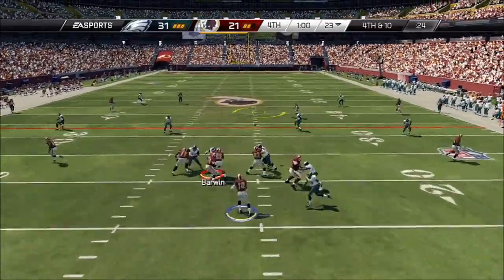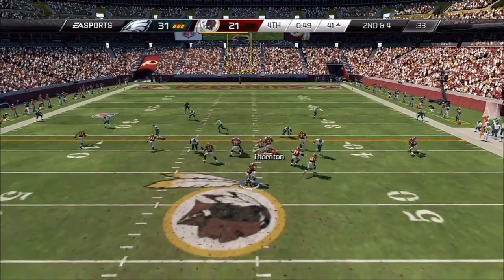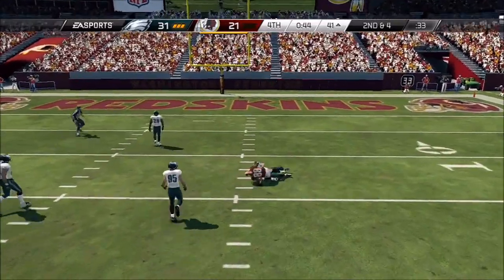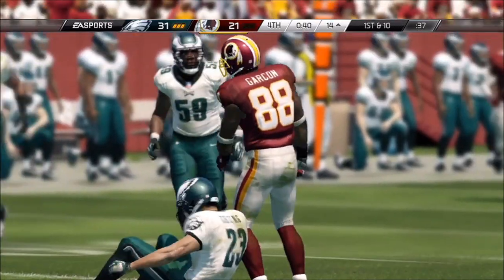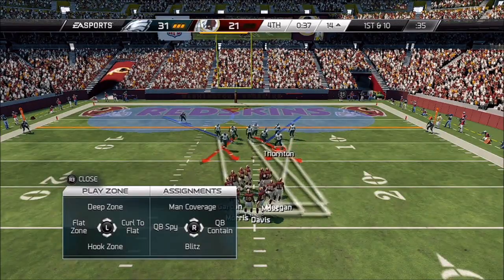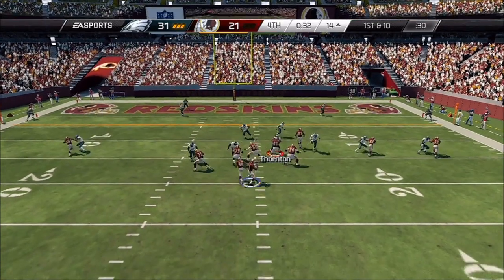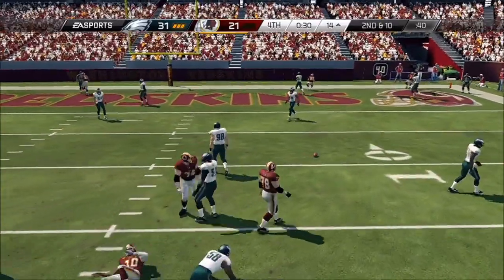Riffin's back in shotgun formation. Makes the catch in open space. Second and four. Pierre Garcon makes the catch — want to pass it with plenty of zip. Down inside the red zone now, trying to score as quickly as possible. The defense has got to know the situation — it's okay to give up a few yards, maybe give up a completion. Just don't give them the big play that gets the quick score.